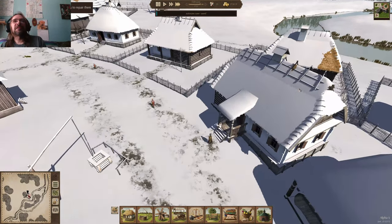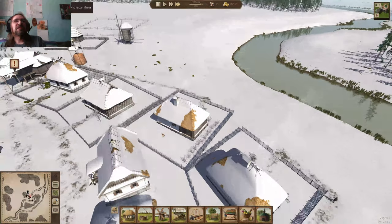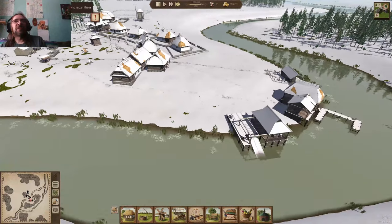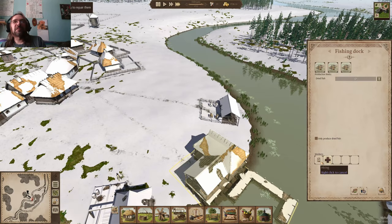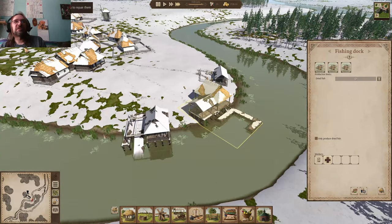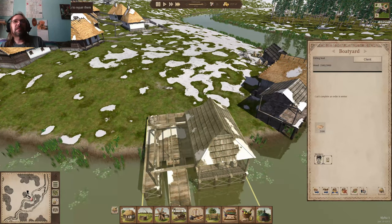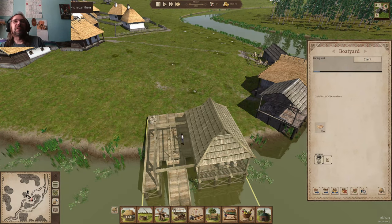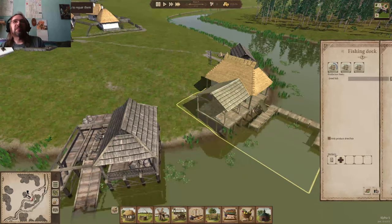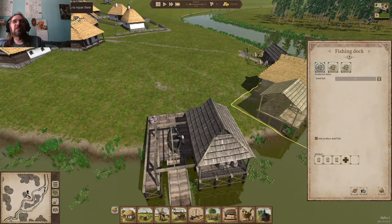Look — you can tell it's warming up. You can watch the snow starting to melt off the houses, plus our river is open. So once we get some boats, we can get some people fishing. Now they can start working on the boats. We're going to want three people fishing, so let's get three people going on that as soon as these boats get going.